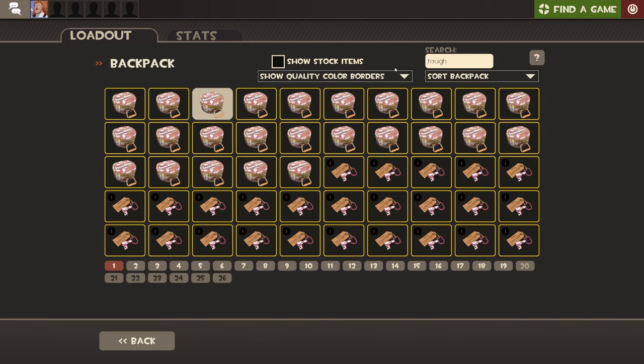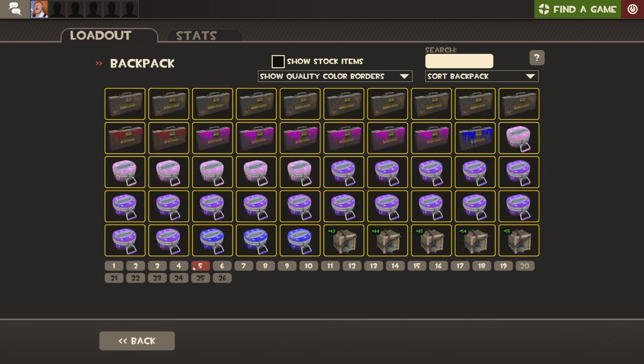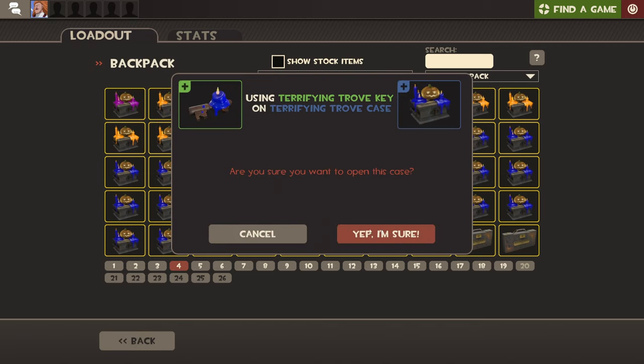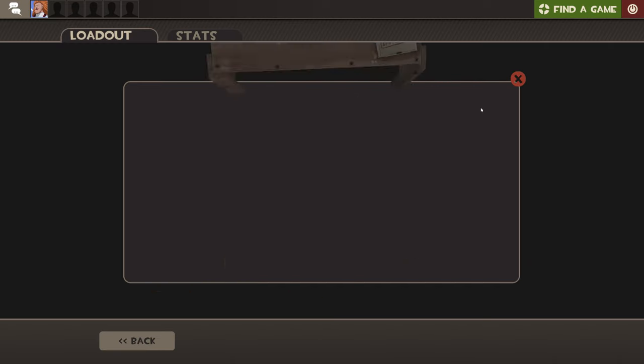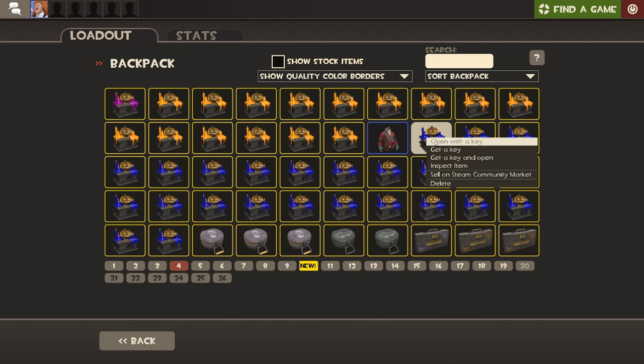Let us start with the new crates, which are these — the Terrifying Trove. So wish me luck. We've gotten Unusual ones before, but another wouldn't hurt.